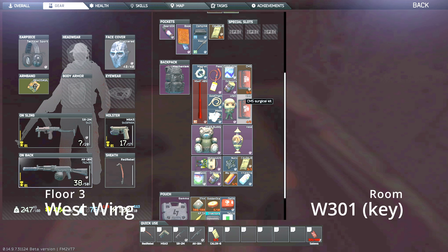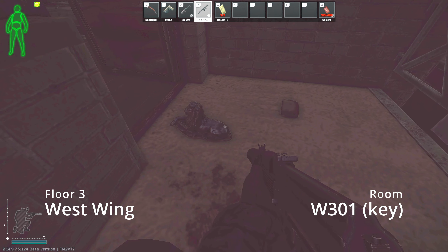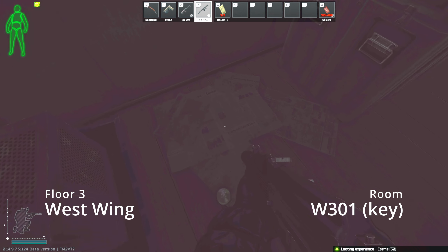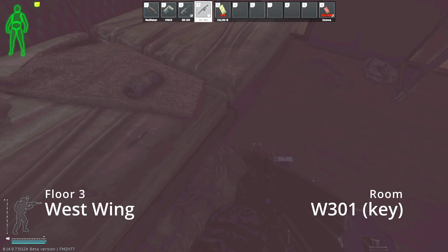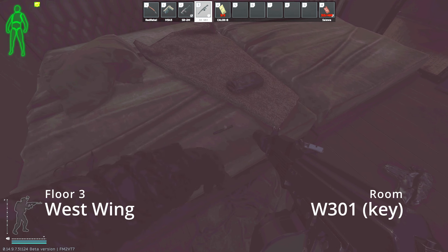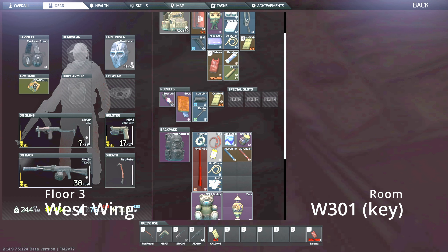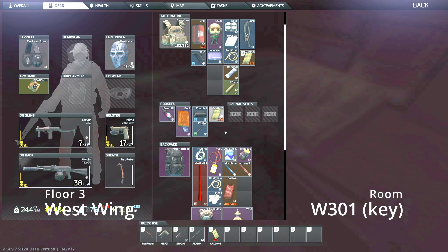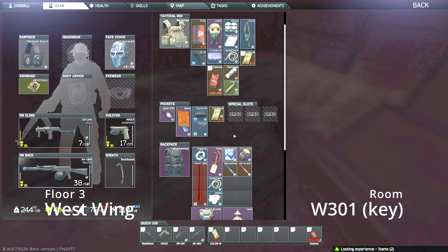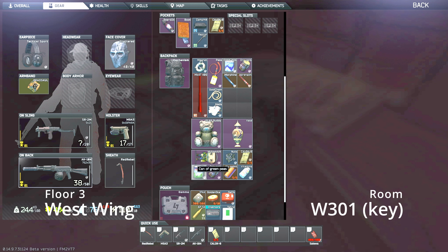Bronze lion — this is a weird item. I probably should have dropped the bear buddy or the vase here. Looks like I just rearranged my inventory and took it. We kind of got scammed in 301 — I've found bitcoins, GPUs, defibrillators, LEDXs, everything in there before. Injectors really aren't that crazy. I'm kind of hopelessly trying to put some stuff away.